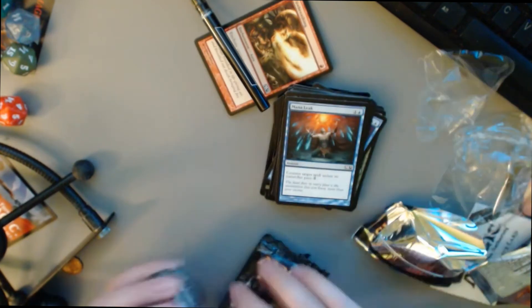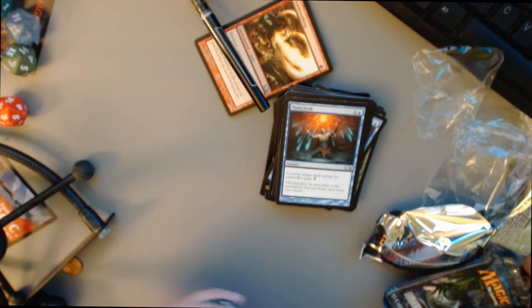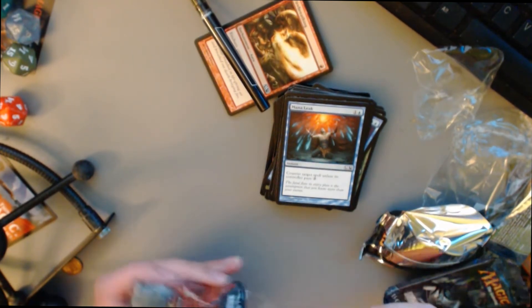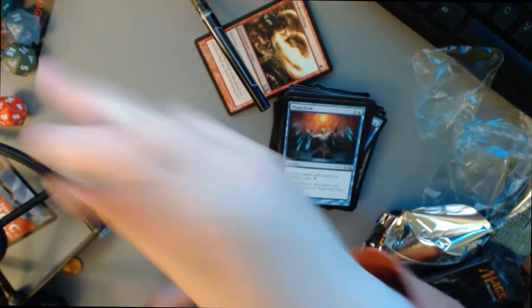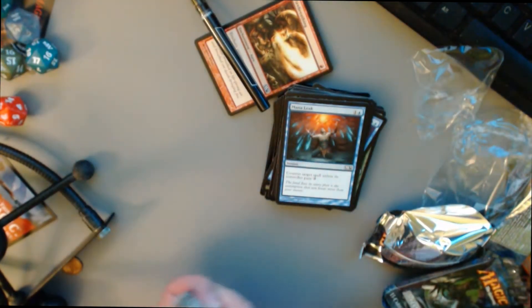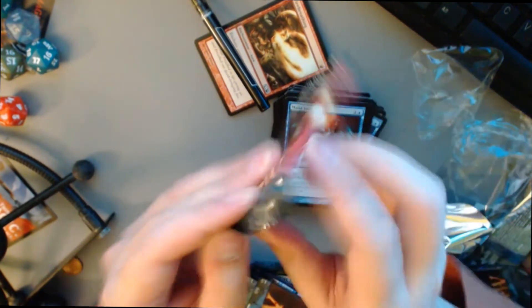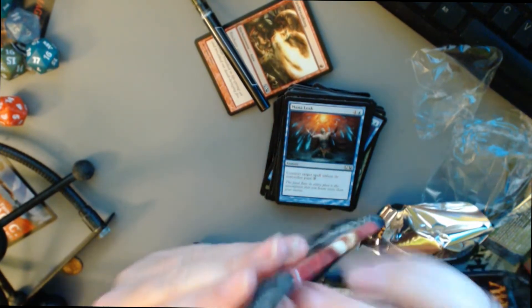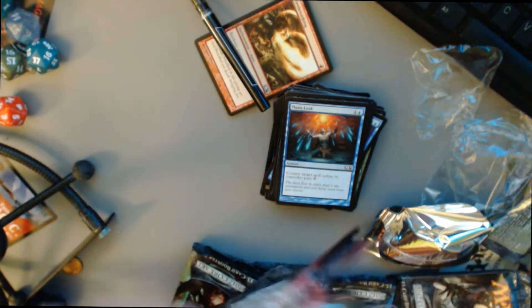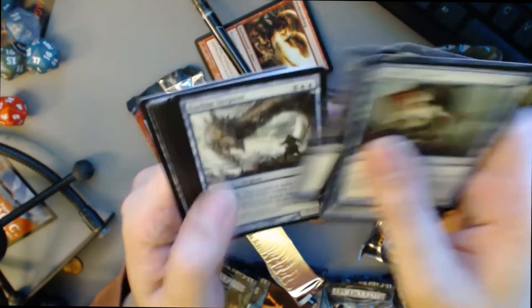All right, finally our last couple of packs. I am so tired, man. I feel like I'm dehydrated — I need to drink something. All right, this is going to be annoying to open. We got our dice — it says M12 — and our last five packs to open up. It's got a Merfolk Looter. I like Merfolk, so that's awesome.